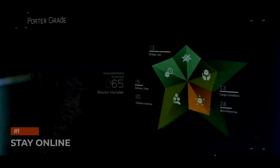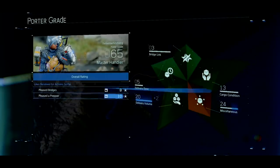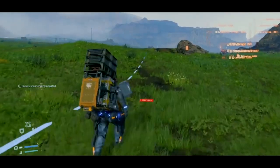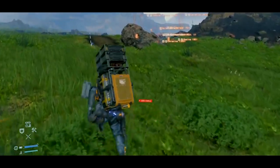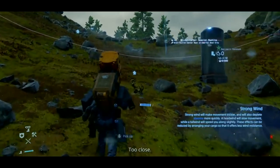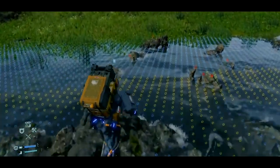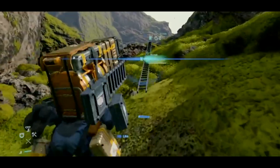The first tip is stay online. The social strand system is something Kojima was talking non-stop about in the months before Death Stranding launched. There's no doubt that this is an important part of the gameplay loop. If you play the game offline, it will be a lot harder — trips will be longer and getting past simple obstacles might take a lot more time. Make sure to always be online, because making use of structures left behind by other players will be very helpful.